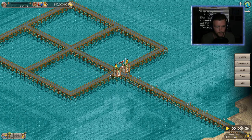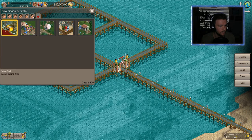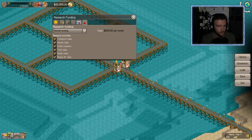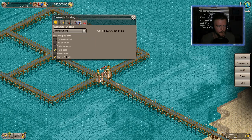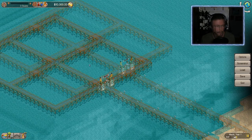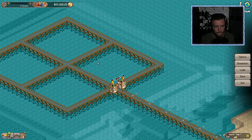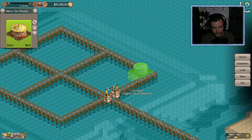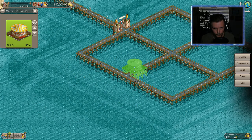Admission is free so we're going to be charging for rides. Our ride selection is abysmal, so let's go with thrill rides and shops and stalls off the bat — we want that kiosk and umbrella money. They're painting us into a corner here; there's no flat land, everything is on stilts because it's on water, which is going to make placing shops, stalls, and seating areas a nightmare.